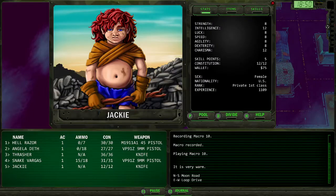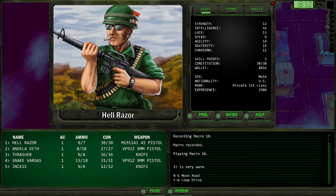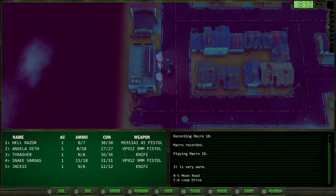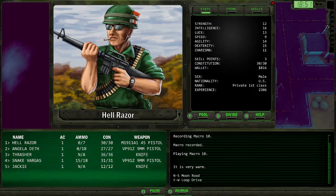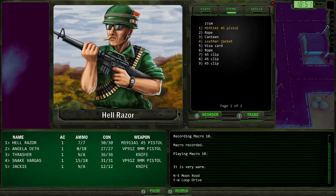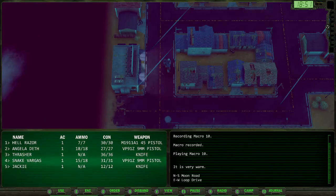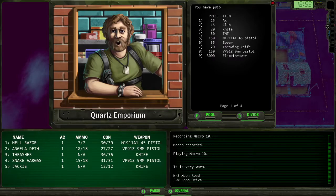Now, what skills does Jackie have? She doesn't even know how to use that pistol. You've got $800. You've got $85. So money's going to be an issue. Let's go ahead and reload. This store, as you can see, has a lot more than High Pool does.